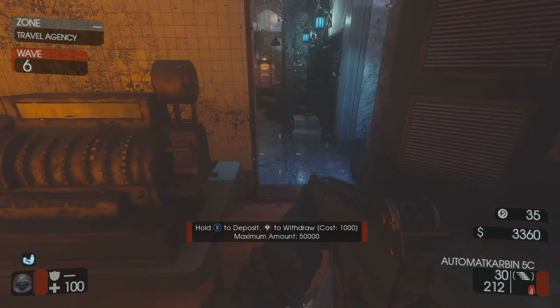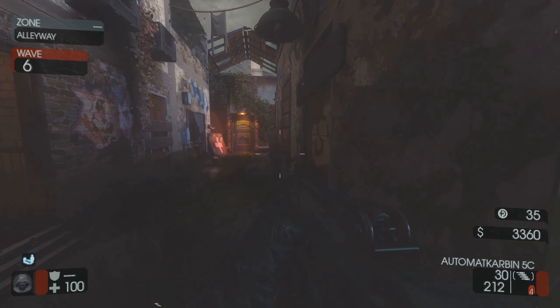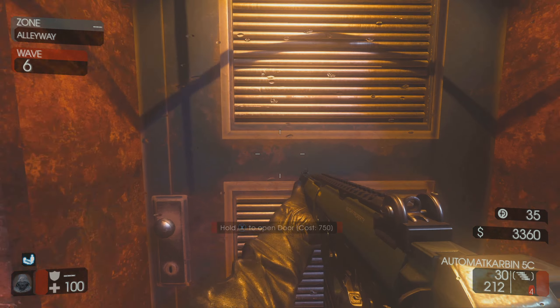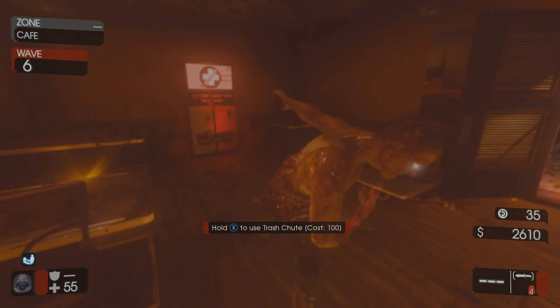I saw the prompt to open the locker earlier and thought it needed the keys — I was kind of remembering but in the wrong way. I remember it having something to do with keys at least. Open sesame. They have like a bank essentially with that — I'm pretty sure it's more for sharing between players. Oh — oh god, why? That was a bad idea. I thought it was gonna go into my inventory, not into my hand.